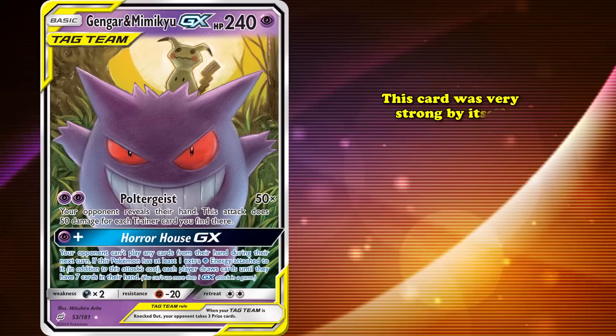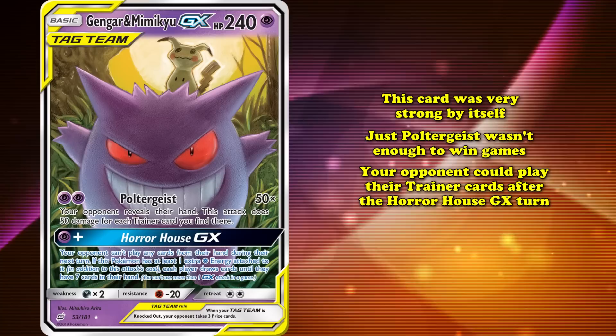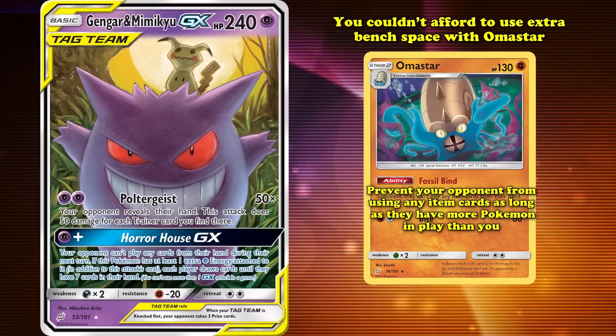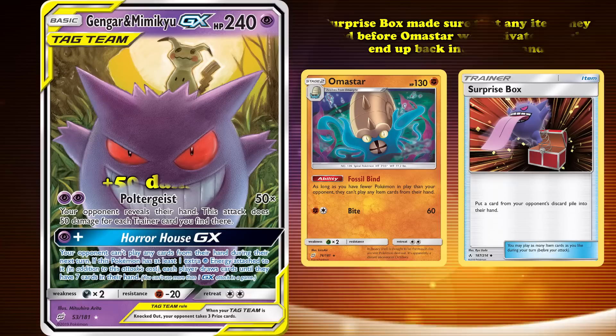While Gengar and Mimikyu was already a very strong card by itself, relying completely on Poltergeist would usually not be enough to win games, as your opponent could simply play Trainer cards after the Horror House GX turn had passed, making them able to control the future damage output of Poltergeist. One way to make it work was the inclusion of Alolan Muk from Team-Up with its Fossil Bind ability that prevented your opponent from using any item cards as long as they had more Pokemon in play than you did. This deck relied purely on Gengar Mimikyu as attackers and also included the item card Surprise Box, which put a card from your opponent's discard pile back into their hand, ensuring any item they used before Alolan Muk was activated would end up back in their hand and increase the damage of Poltergeist.